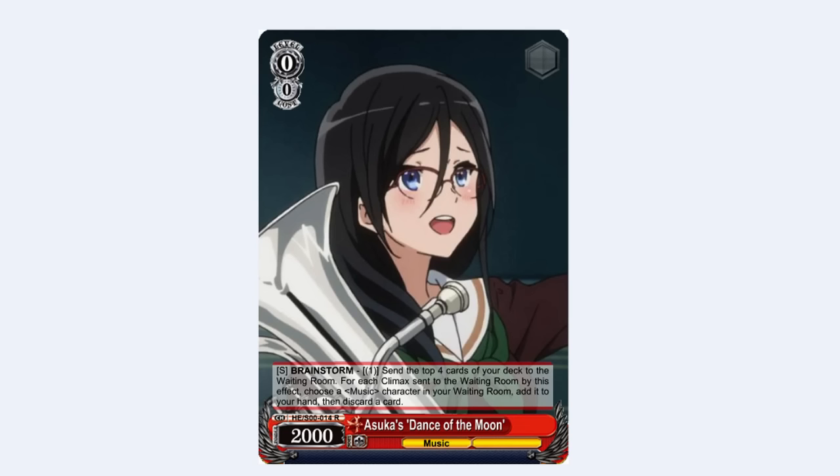Next card is a 0-0 Asuka. It's just a standard non-plus brainstorm: pay 1, mill 4, and for each climax sent to the waiting room by this effect, you salvage a music character and discard a card. Really standard stuff. I think this is one of the only spammable brainstormers we put in the deck.